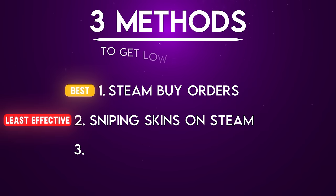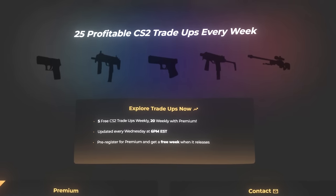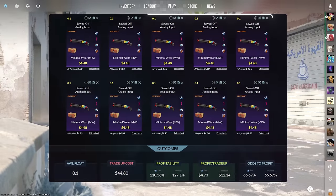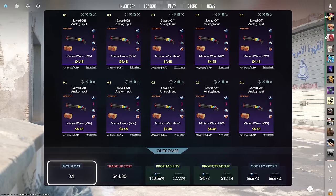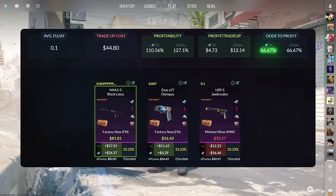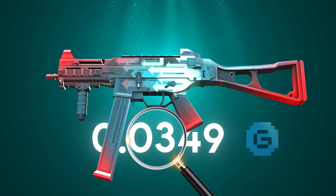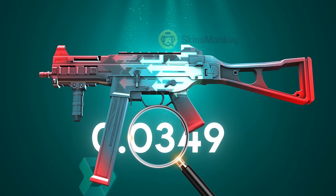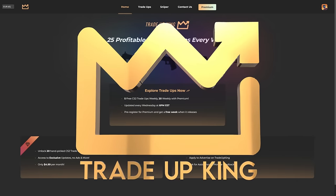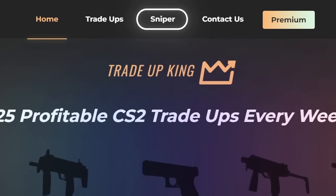The third method for finding low float trade-up inputs is sniping skins on third-party marketplaces. This method has been a lifesaver, and I recently found an insanely helpful website that makes the process easier. Today's third trade-up consists of 10 StatTrak minimal wear restricted skins from the Kilowatt case below a .1 average float, costing around $45 total with 110.56% profitability and a 67% chance to profit. On the website Trade-Up King, they recently released a sniper bot which searches multiple large marketplaces at once.